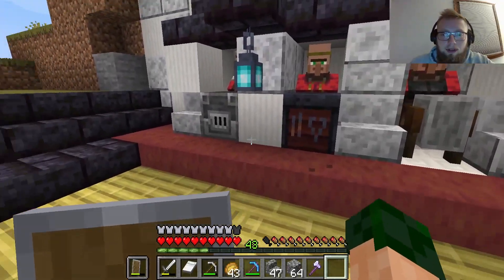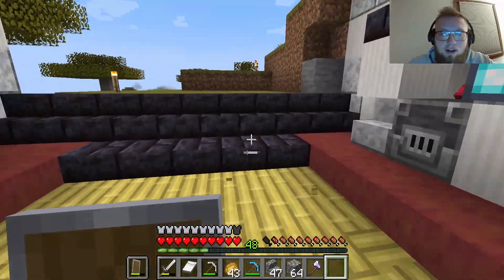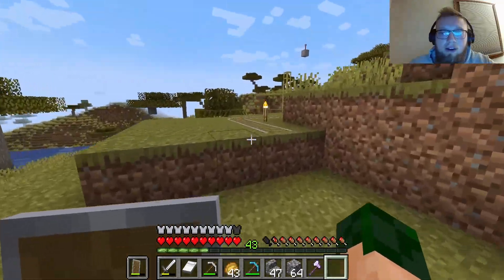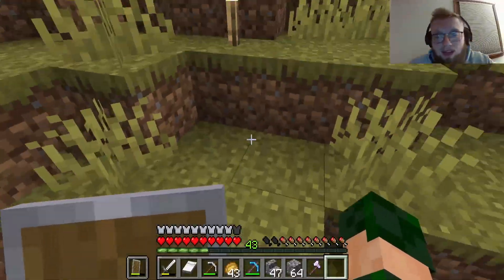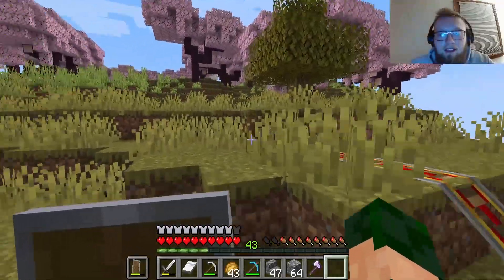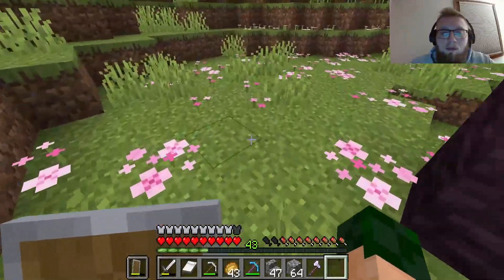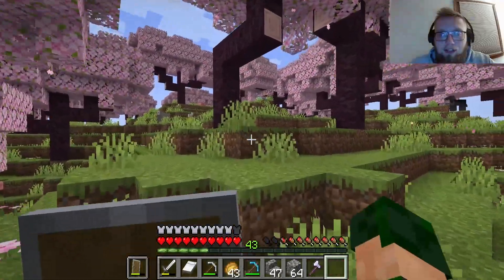Let's get to an area where a lot of people have built — the shopping district — because I want to create a shop. We have iron and bamboo, so I think I'll create a bargain bin-style shop where people can buy things at a cheap price. The items won't always be the same, but it'll be stuff I have on hand at a cheaper price than elsewhere.